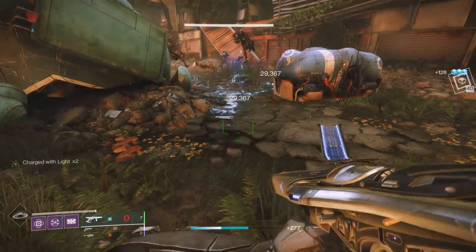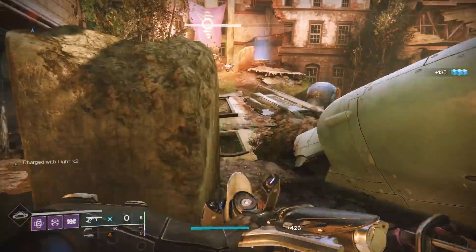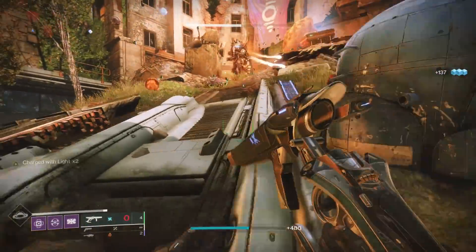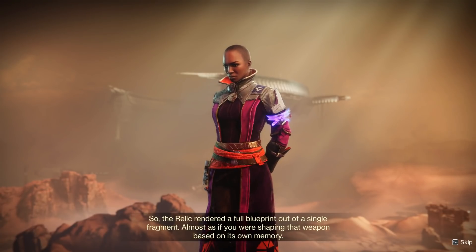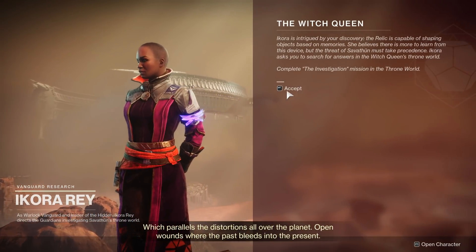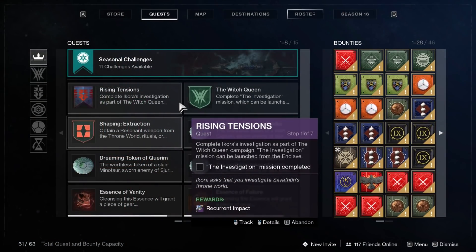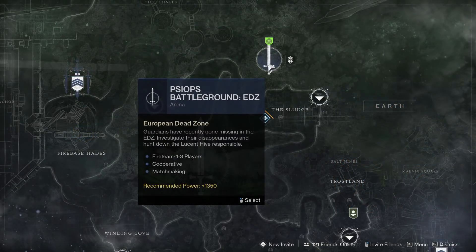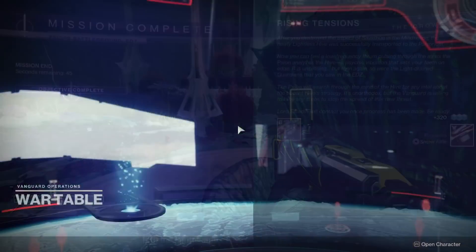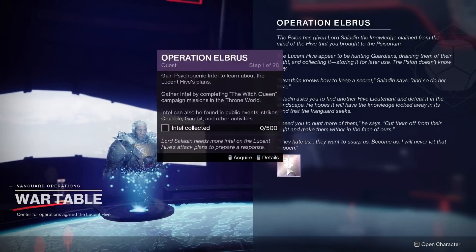So how do you get it? This is actually going to become available after a few different quests. First things first, you are going to need to complete the initial Season 16 quest, Rising Tensions. You're going to get this upon talking to Ikora for the first time in the Enclave. Most of it you do at the same time you're doing the very beginning missions of the Witch Queen, but eventually it branches off and you do need to do the Psyops Battleground EDZ on Earth. After doing that, you go back to the Helm, you'll get a legendary machine gun.